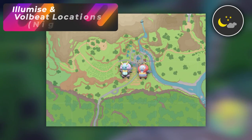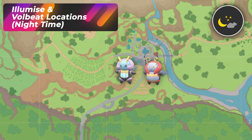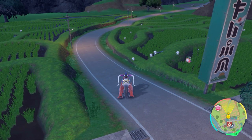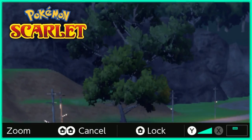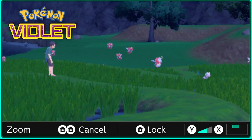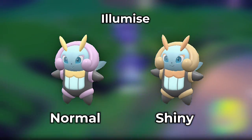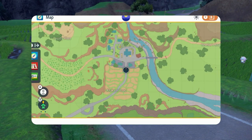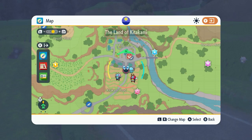At nighttime, this is going to be one of my favorite hunts — for Volbeat and Illuminize. Something interesting is that in Pokemon Scarlet, Illumize seems to be spawning more, and in Pokemon Violet, Volbeat is going to be spawning more. In order to do this hunt, all you have to do is stand in front of Masui Town at night.